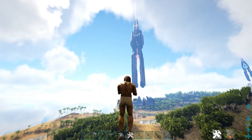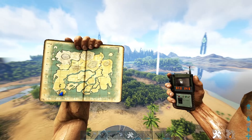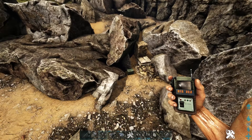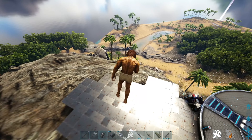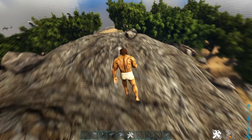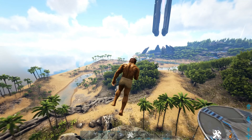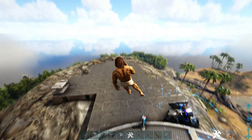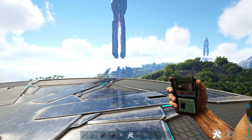Next spot is right next to Red Obelisk, on top of this big rock at 87.4, 24.6 — at the very southwest. Keep in mind this is a very active spot for players since it's part of the note run — there are notes on the same mountain you'd be built on. You can't really get up here from any direction with tames, so it's a really solid spot. It's just high traffic, especially for newer players. Overall I'll give it a 7 out of 10.